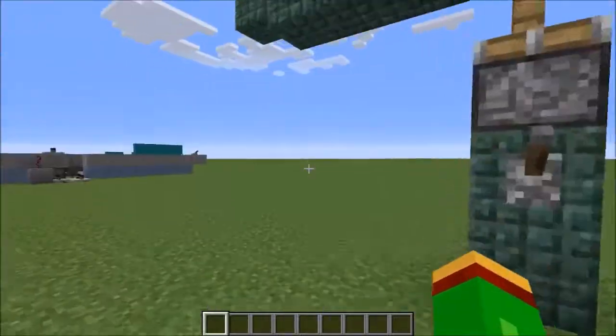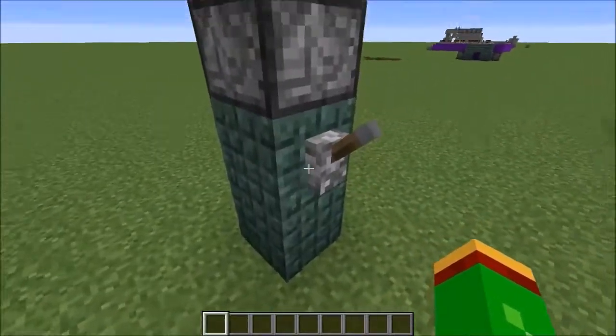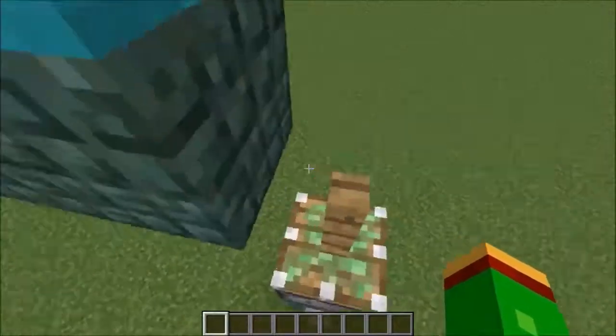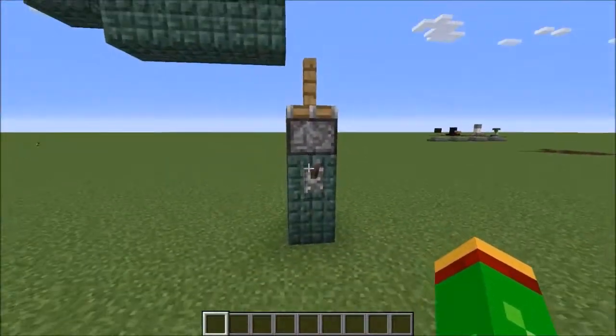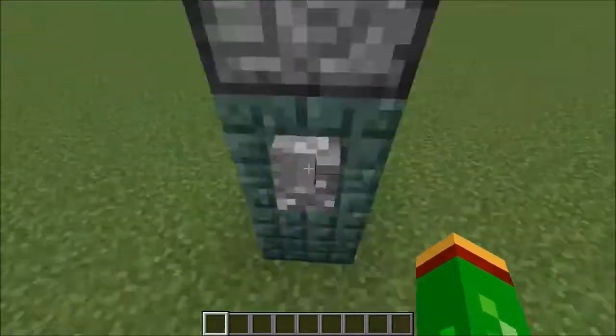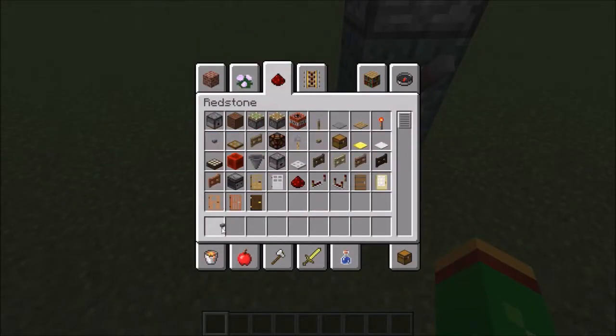It's super simple to build. First off, you just need a piston, a sticky piston, and a fence — any fence — and then some power source. It can be any button or lever; anything will still work.